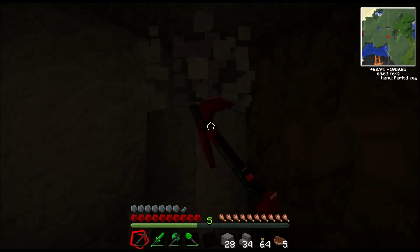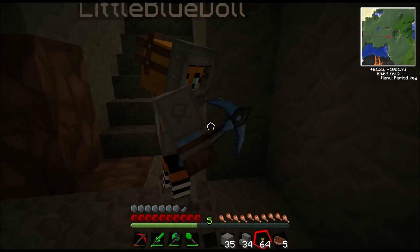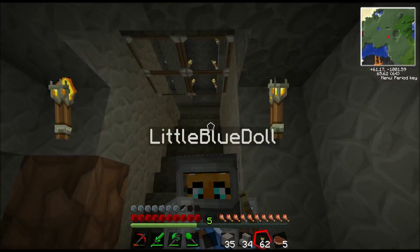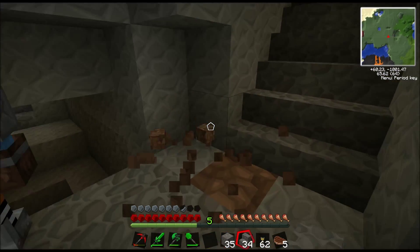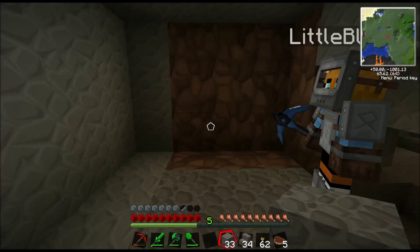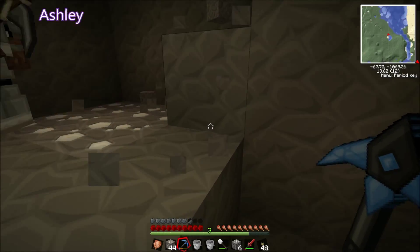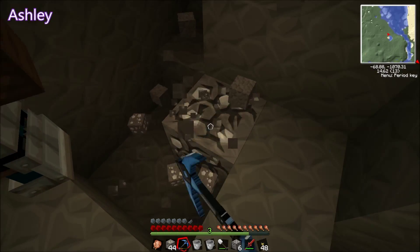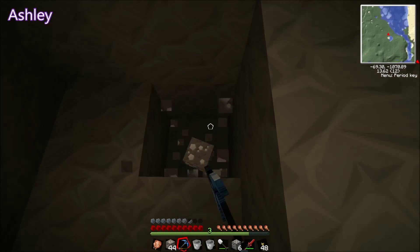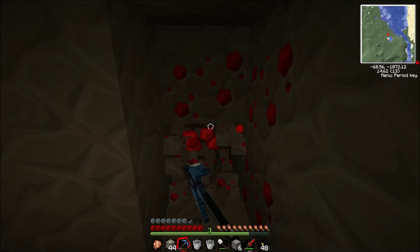We are totally failing at this today. We haven't found anything useful. Well we found rubber straight away, and we've got some gold. We've got a lot of saddles - we could all be riding a pig each. We don't have any resources to make anything. Come down here and bring lots of wood.